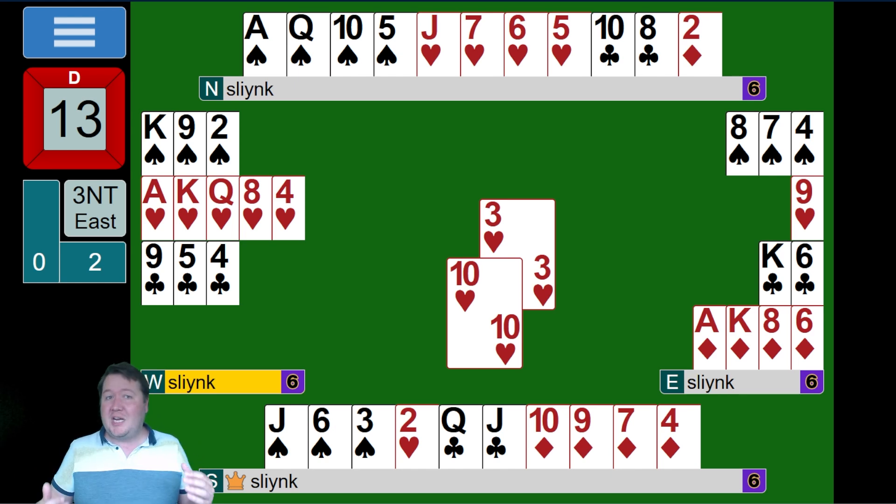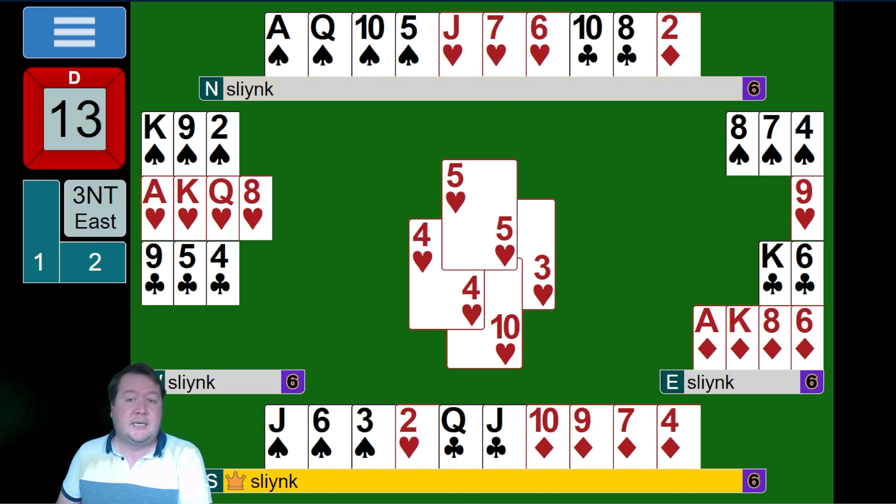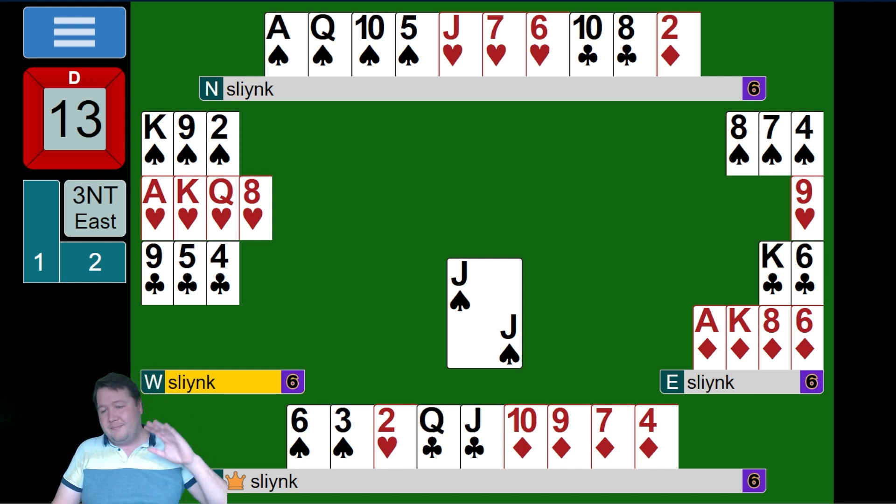When you're the danger hand, you can sometimes pop with higher cards to make life really difficult. There's a saying: danger hand high. If you're the danger hand, putting in some intermediate cards where they can't afford to duck it can make life really difficult for entries and communication, or letting the safe hand win tricks. Here, popping up with the 10 of hearts means they can't make this contract — they can't duck it, they can't get all their hearts, and they won't come to nine tricks. If they do duck the heart, we lead the Jack of spades, because we really are the danger hand, and we can actually get four spades straight away. All of this is based on the inference of what declarer is doing. If you can work that out, sometimes you can work out some really deep and cool plays. I really love this hand — hope you did too. A really instructive one. Thanks all for watching and we'll see you next time.